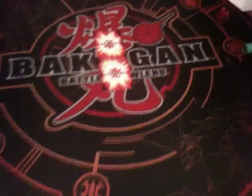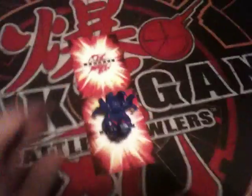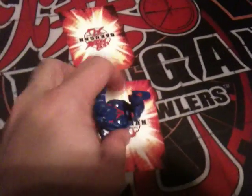Let's start with the Bakugan that comes with this Brawler Game Pack. By the way, this is by far the best value in the new Bakugan — the Gundalian Invaders. The packs only cost $19.99, and otherwise if you buy these new guys, they are $4.99 in the store.